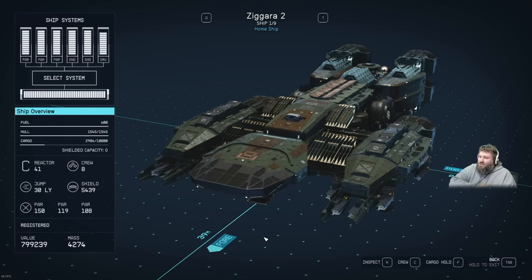For your 800,000 credits — a hundred thousand cheaper than the original Zagara — you will start with 600 fuel, more than enough with the proper skills to travel all the way across the known systems. You get 1,545 hull points, 10,800 cargo (an increase from the Zagara), and a 41-power reactor. With the proper crew you can have 8 crew members, the maximum allowed.